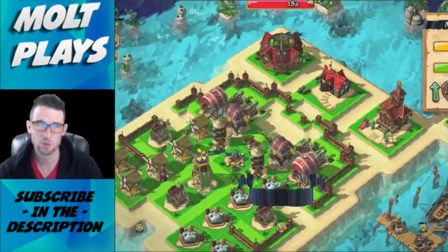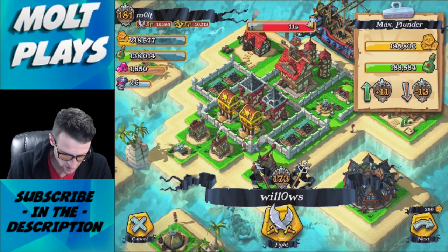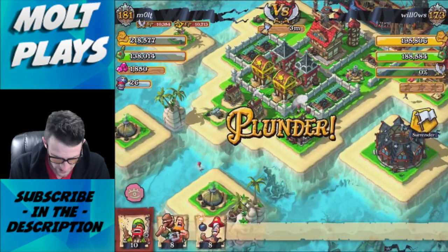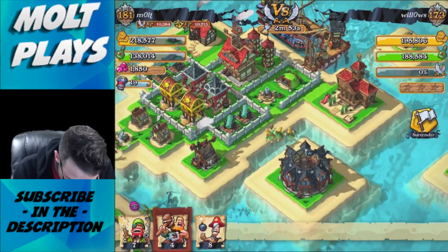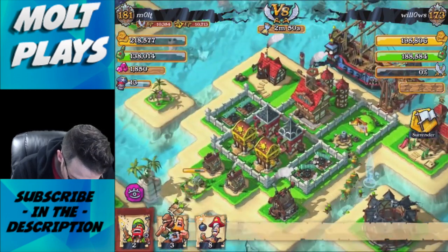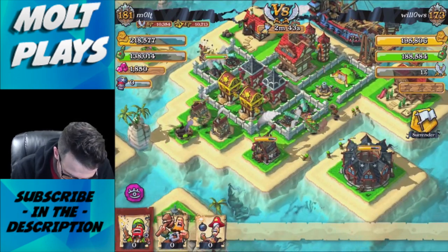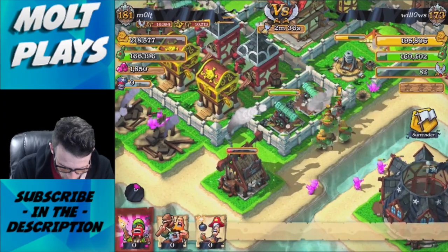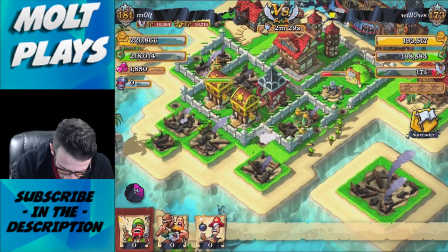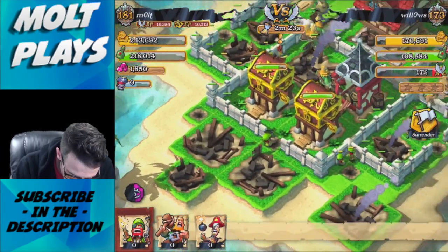This game looks so good - the graphics are amazing, why would you play a game that didn't look good? We're definitely attacking this base. Dropping one brute here, one two three four brutes here with gunners, brutes over there, bombers on both sides, and using the gunner's ability. The bombers went in kamikaze style and just crushed that cannon - there goes another cannon.